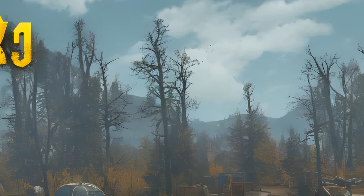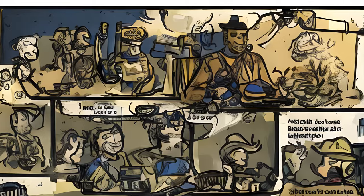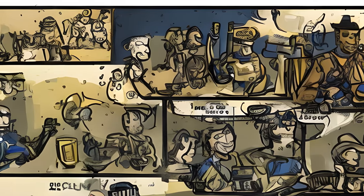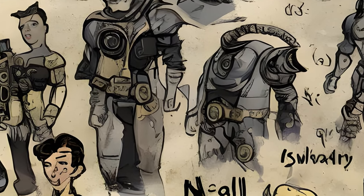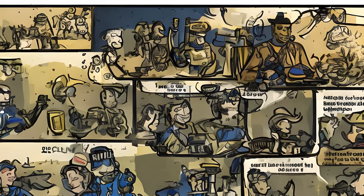Main quest table — Icon, Name, Locations, Given By, Reward, Form ID, Editor ID. Wayward Souls: given by Lacey Drummond, reward 250 XP, Squirrel Bits, Muttfruit, Vodka, Stimpak, Radaway x2. Form ID: 004514. Editor ID: W05_MQ_001P_Wayward. Hunter for Hire: given by Duchess, Form ID: 0040F5B, Editor ID: W05_MQ_002P_Radical.